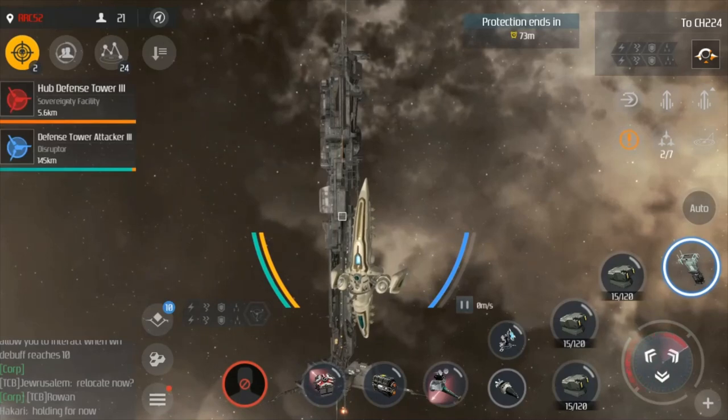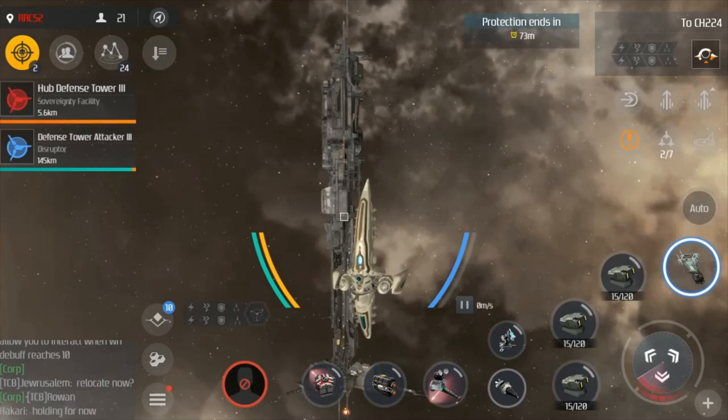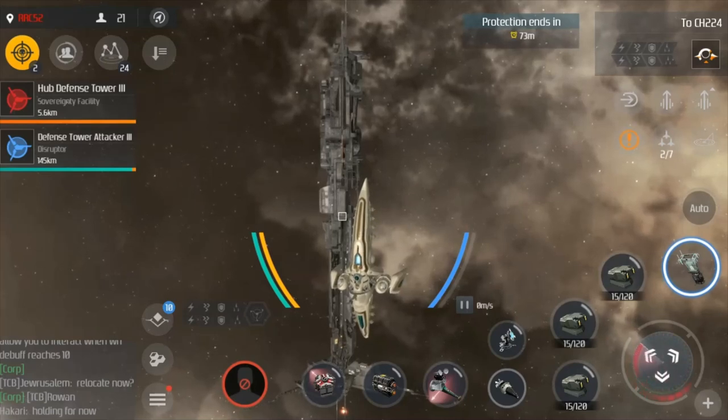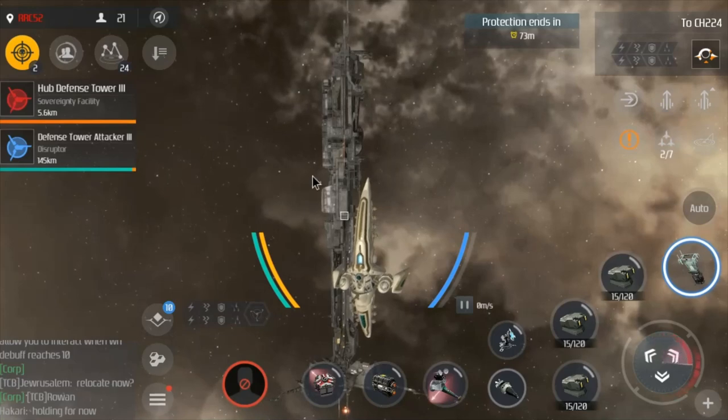Of course, like any support ship, you don't want to have your sink fleet warp on. You're going to be coming in onto the grid after the FC has called that there are frigates for you to hit. If you land on grid first, you're just going to be shot down, and it doesn't help anybody.